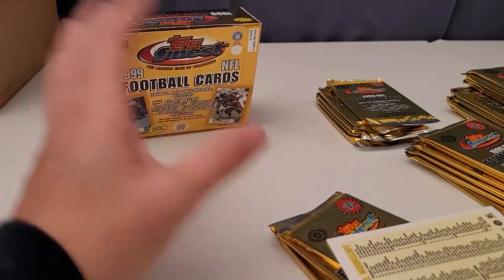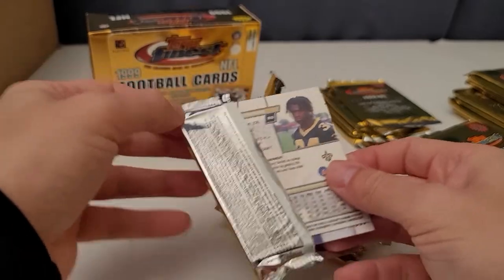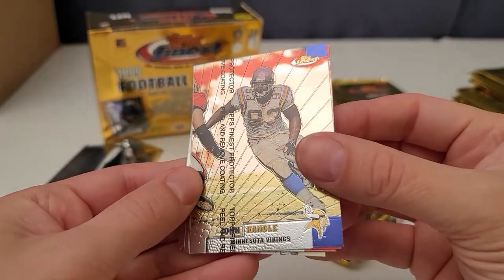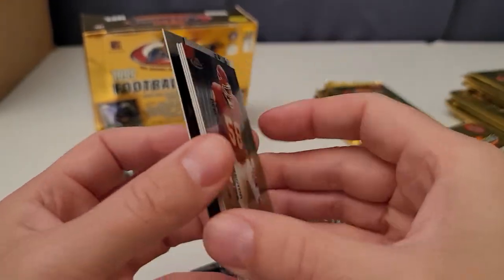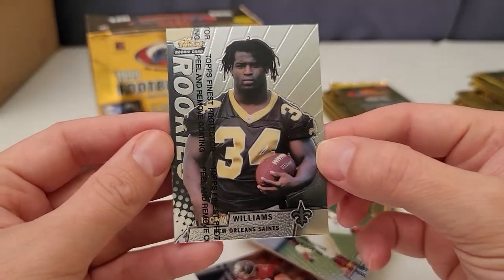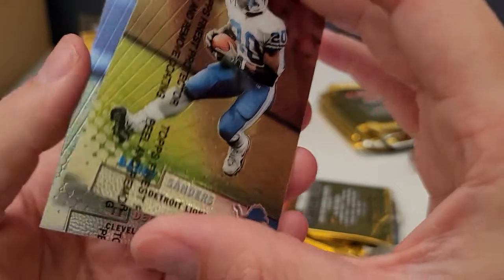Here's the box. I really thought Kurt Warner was in here — I ended up buying two boxes. Well, that's a good start: Ricky Williams rookie card in 1999, I would have been thrilled to have that back in the day. Here we go — John Randall, Mike Alstott, very nice, Derrick Thomas, really cool. And there's the Ricky Williams rookie — not bad. He had a decent career. Oh wow, Barry Sanders — that is cool!